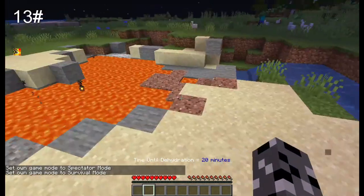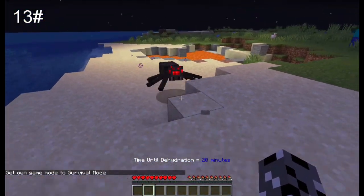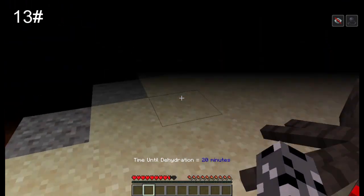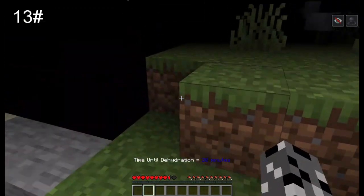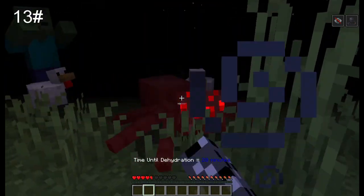Brave enough to play this in hard mode? Spiders have a random chance in Minecraft to spawn with either regeneration, strength, speed, or invisibility. If they spawn with regeneration, they become a tarantula, which gives them poisonous hairs — when you get affected by their arachnophobia effect, you also get blinded.